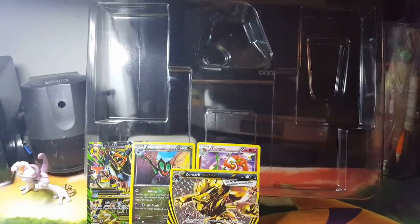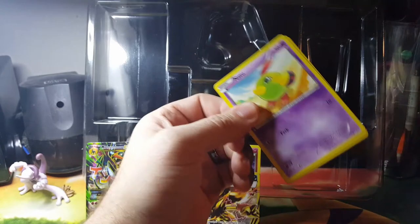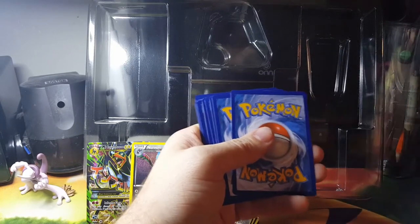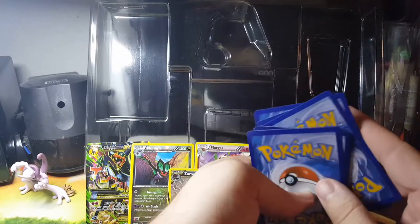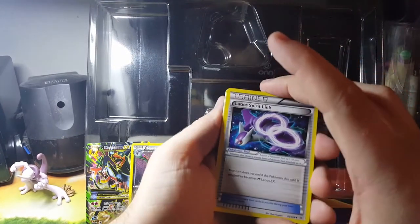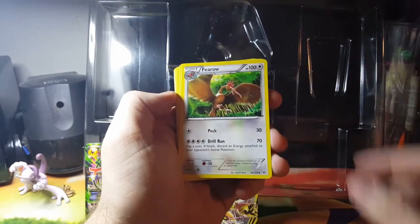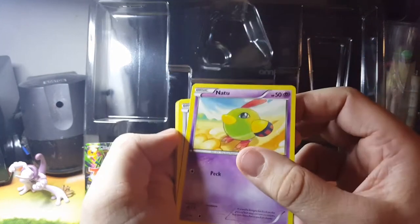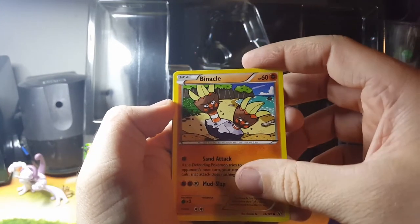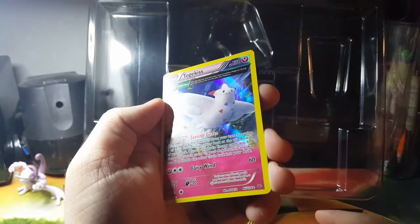I'll do the Roaring Skies pack and I'll try three again. There's your code card. One, two, three. If I do it wrong, I'm sorry — my first opening. Here we go. Latios Spirit Link — I like Latios. Fletchinder, the Firebird. Firo. Natu. Spiro. Meowth. Gligar. Clauncher — I think that's how you say it. Reverse Holo, common Shuppet.